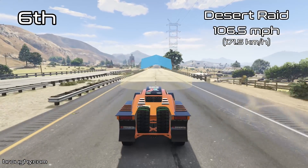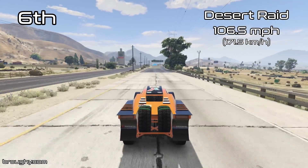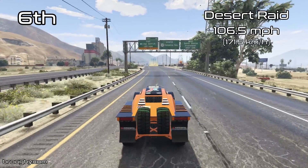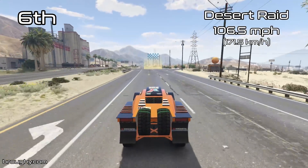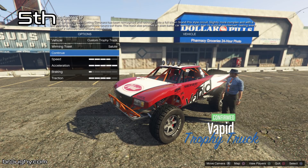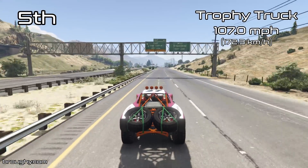Sixth place is the Desert Raid with 106.5mph. And then in fifth place, just into the top five, we've got the Trophy Truck, just a little bit quicker than the Desert Raid for top speed. But as I said in the lap time testing video, you're generally going to get the same sort of experience whether you have a Trophy Truck or a Desert Raid — they're pretty much the same vehicle underneath, so you can choose either one.